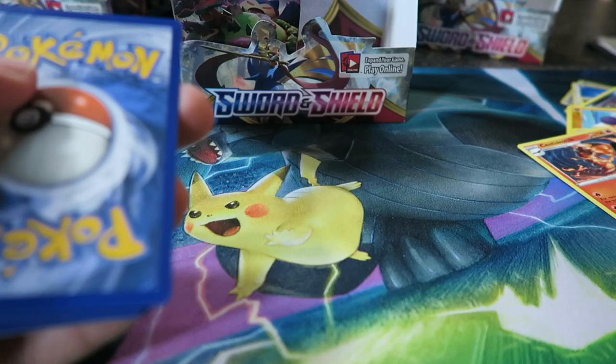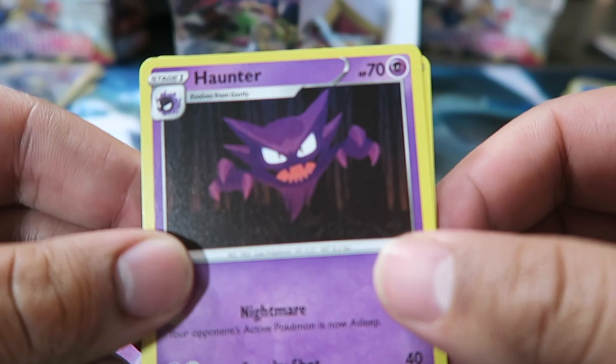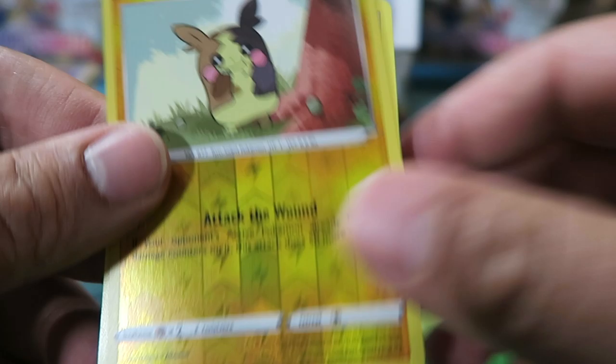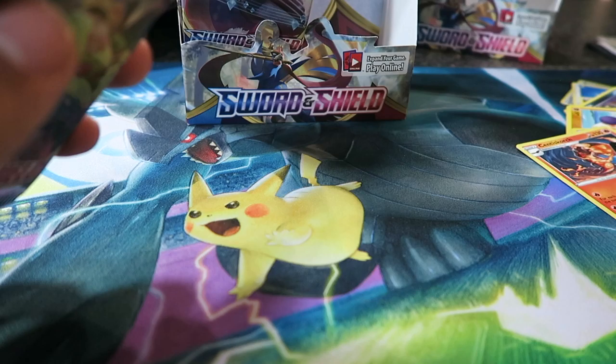Pack: Holo Haunter, Vitality Band, Raboot, Silicobra, Yamper, Kuruki, Cufant, Water Energy, Ball Toy, Morpeko Reverse — nice — and Musharna.